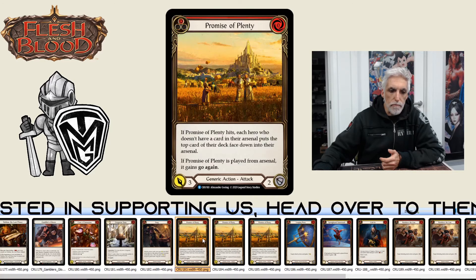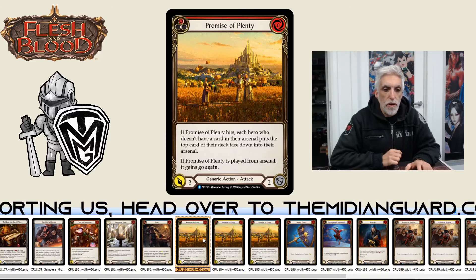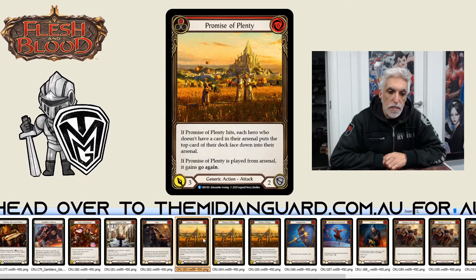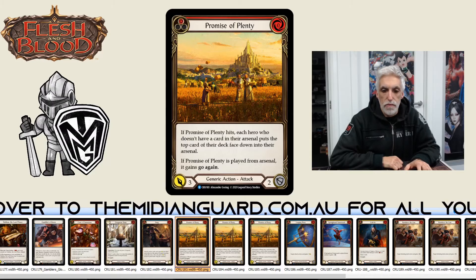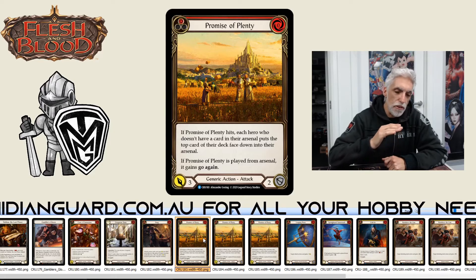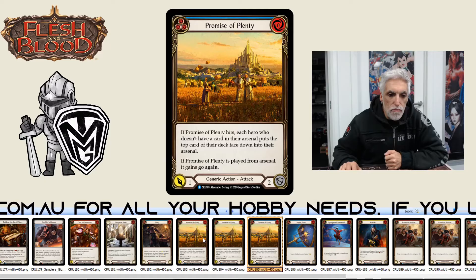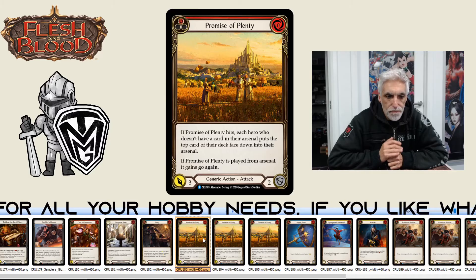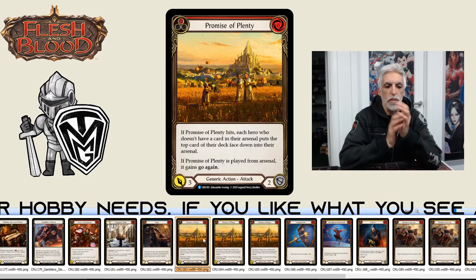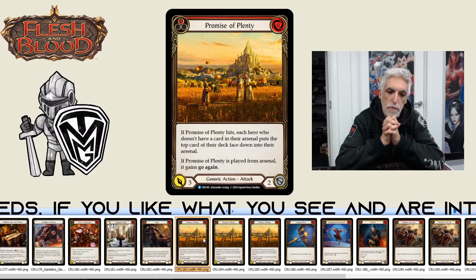Promise of Plenty is our first tricolor card of the generics. If Promise of Plenty hits a hero who doesn't have a card in their arsenal, it puts the top card of their deck face down into their arsenal. If Promise of Plenty is played from arsenal, it gains go again. It's zero cost, zero pitch — comes in one, two, or three pitch — three attack, two defense. Importantly, it's each hero, not just the opposing hero.